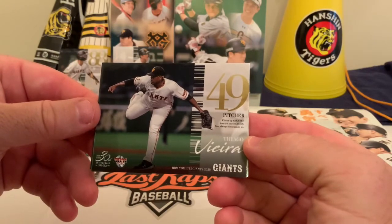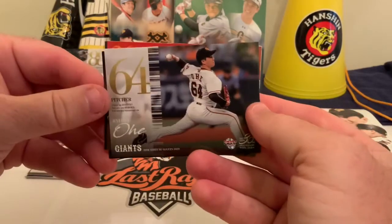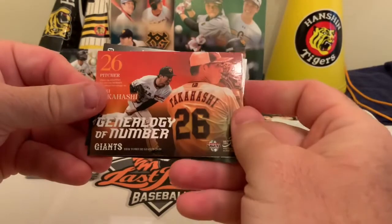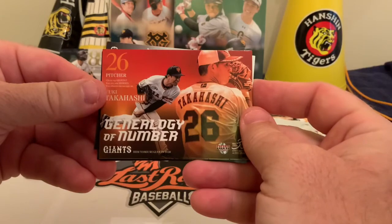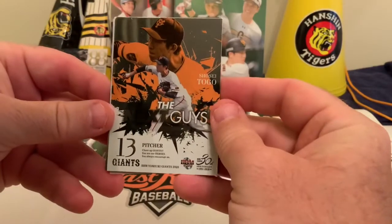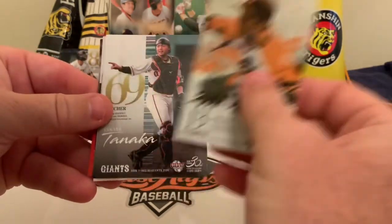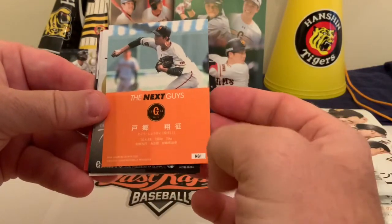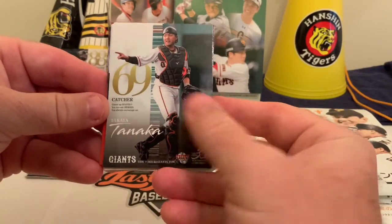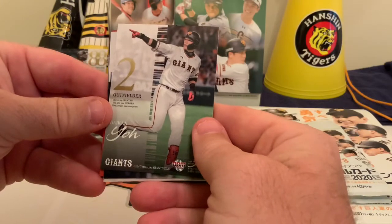There's Tiago Vieira again, followed by a Yusayo card. Then back to the Genealogy of Numbers - Yuki Takahashi, a left-handed pitcher. They give you the numbers on the back. Then there's Shosei Togo, a young pitcher - a glossy card, it's an insert, a little bit different. And another one of the catchers, Takaya Tanaka, and then Daikanyo, outfielder.